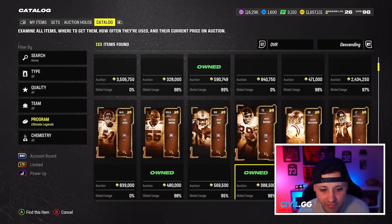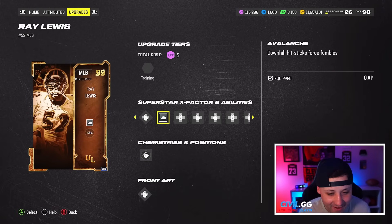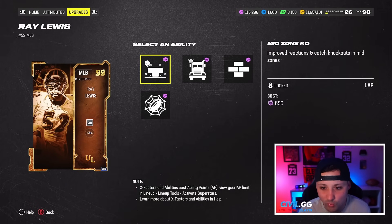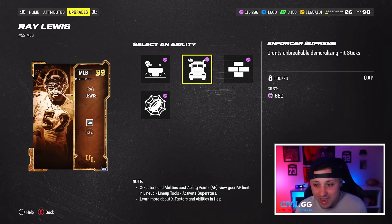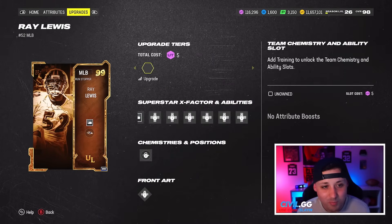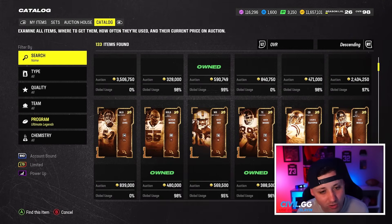Then we got Ray Lewis — I love this card. Avalanche baked on for zero, sheesh! Lurk Artist for zero, Mid Zone for one, Secure Tackler for zero, Enforcer Supreme for zero. Enforcer Supreme and Avalanche — I wonder how that works. Obviously you're going to want Lurk Artist on him. But these cards are crazy — 98 speed Ray Lewis is definitely coming home.